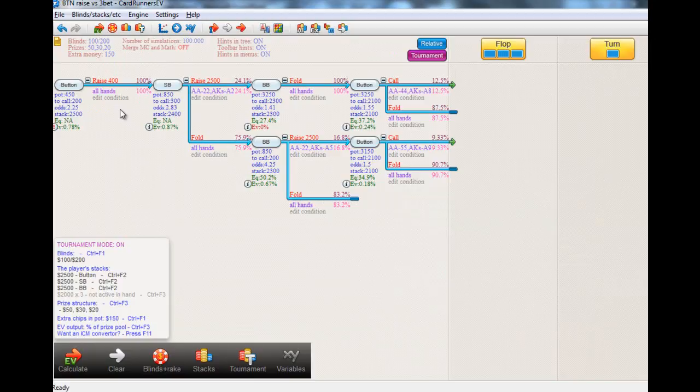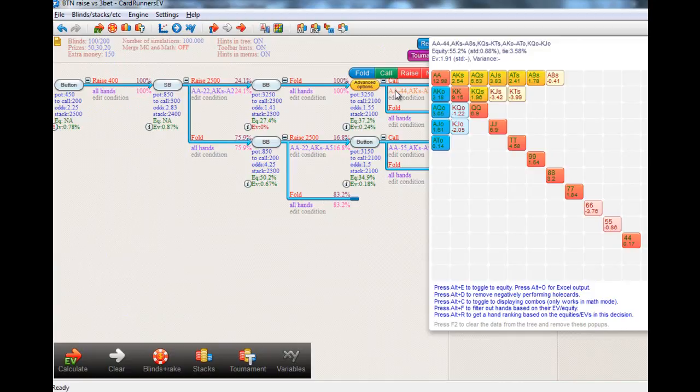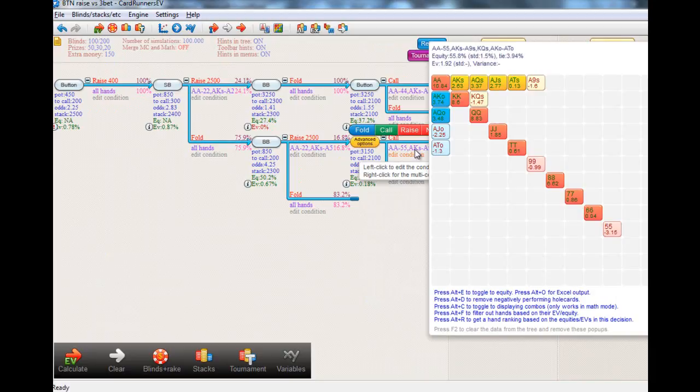Versus a 24% and 16% 3-betting range from the blinds — which isn't tight, isn't overly aggressive — when you're dealing with antes here, six-handed in a nine-man, you can see that opening with any two cards is profitable. Looking at the calling range I put in, we should probably take out king-queen off, king-jack off, king-ten suited — those are actually negative EV calls. So if an opponent is 3-betting you with roughly this type of range, your calling range shouldn't be much wider than pocket pairs. It's interesting that pocket fours is profitable while pocket sixes isn't — that's based on how those hands perform against the ranges the opponents can get in.